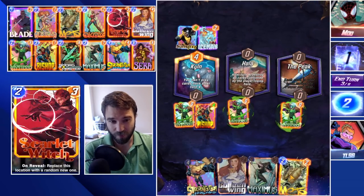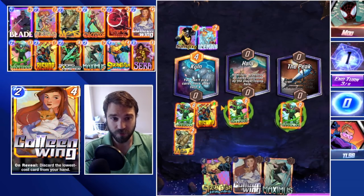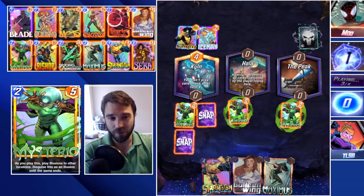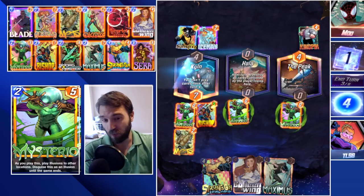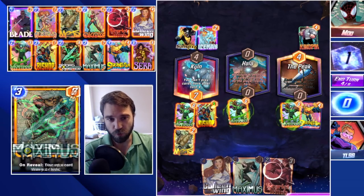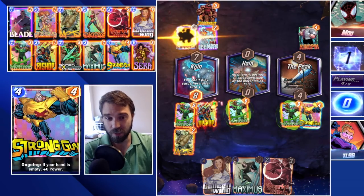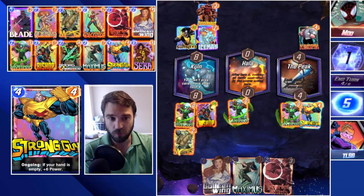The Peak is an interesting one — we can actually play Bishop again, which is weird. It wasn't anticipated, but the inversion means Iceman actually now benefits Bishop, which is a weird interaction. Let's go with Bishop, let's go with Mojo. I think we should have the Kiln location pretty decently locked down. They play a Kingpin into the Peak, so we probably need to flood that lane by the end of the game. Let's go with Strong Guy for a decent power push. They play a Juggernaut but we didn't play anything there, so that's okay. Our Bishop is going to continue to grow and we have the real Mysterio for an extra five-power push into Kiln.